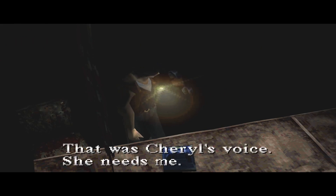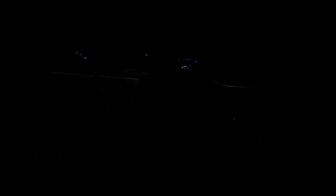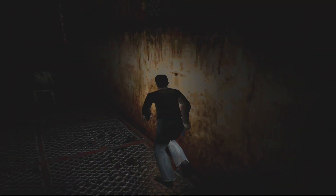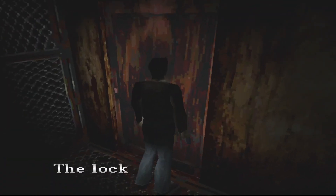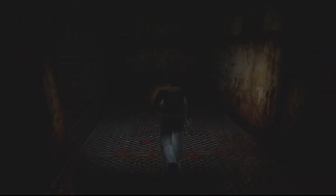That was Cheryl's voice. She needs me. But how do I find her? Cheryl. Harry Mason continues to be extremely, understandably extremely concerned. That door's jammed, but this one's open. That's a little bit strange. Is there anything along here? No. And it's still jammed on that side. That's a little bit odd, but hey, whatever.